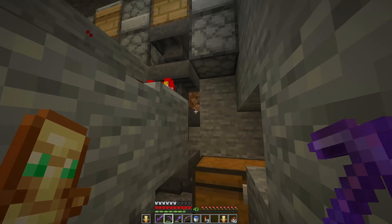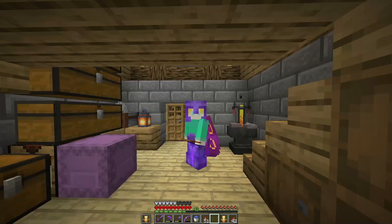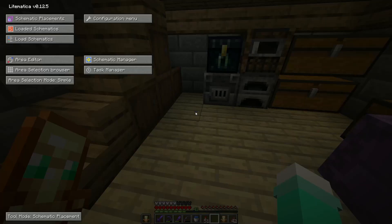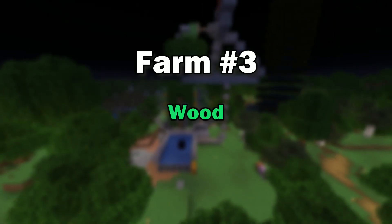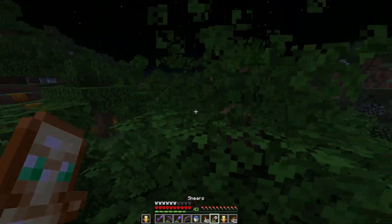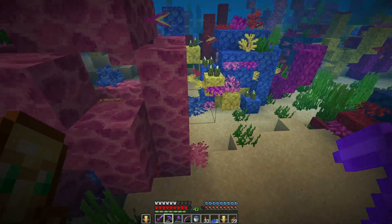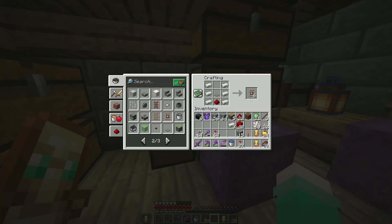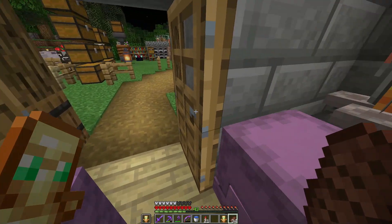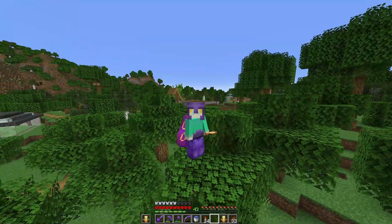Now that the honey farm is working, let's go and AFK on it. Whilst waiting for all of the honey to come in, let's just collect everything I need for the wood farm. Let's get building the wood farm. Finally.